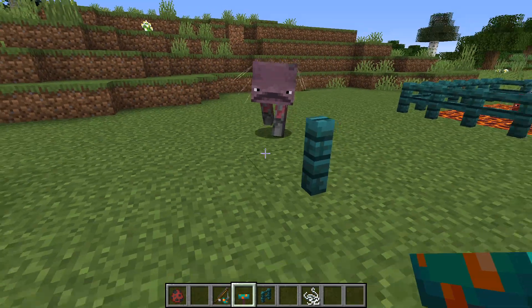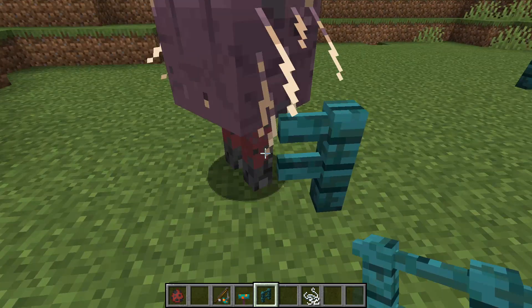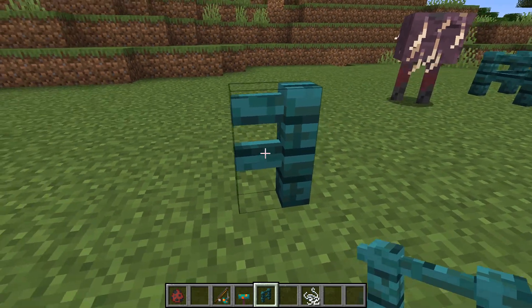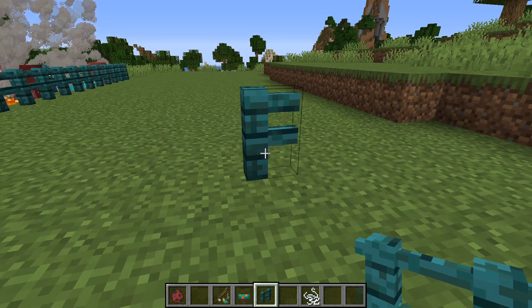This is completely unrelated, but I noticed if you lure a strider towards you, and while it's like halfway on the block right next to a fence post, you can really quickly place a fence post and it turns the one next to it into a half fence post. I don't know if this is useful at all, but I mean, it looks pretty cool.